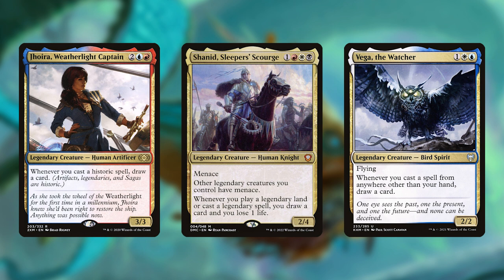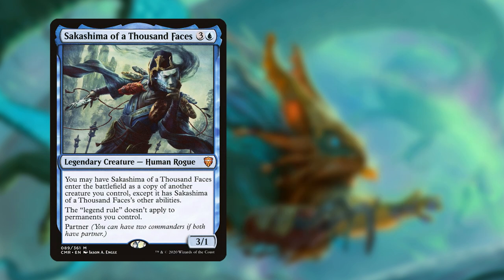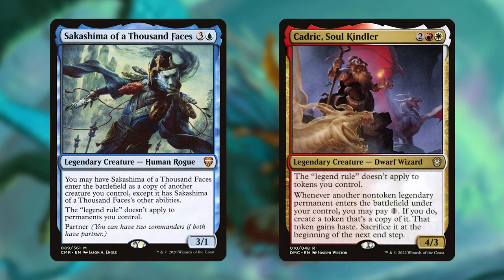And Vega will trigger whenever we cast anything like legendaries from exile. Next, we have some copy shenanigans with Sakashima of a Thousand Faces and Kadrick's Soul Kindler. Both offer ways around the infamous legendary rule, which is always great to have when most of the deck is filled with legendary creatures we might want to copy.